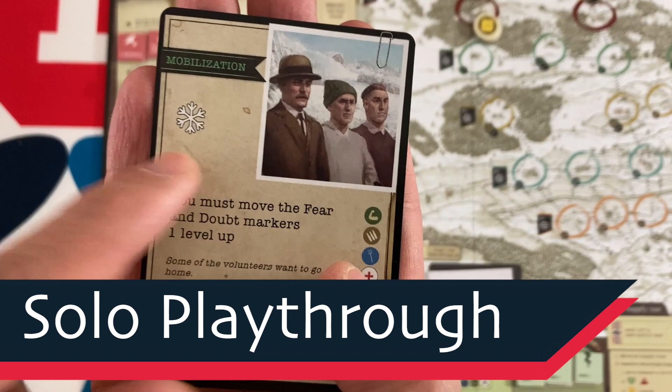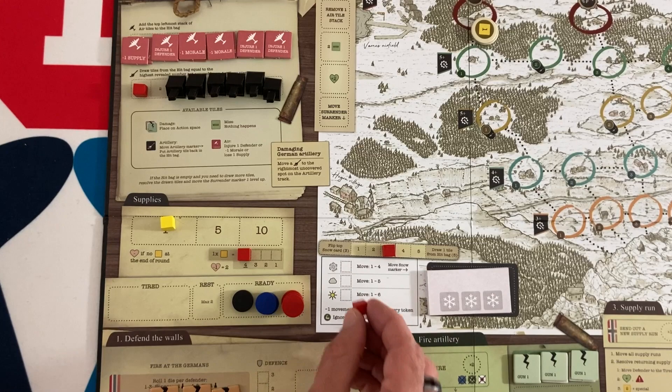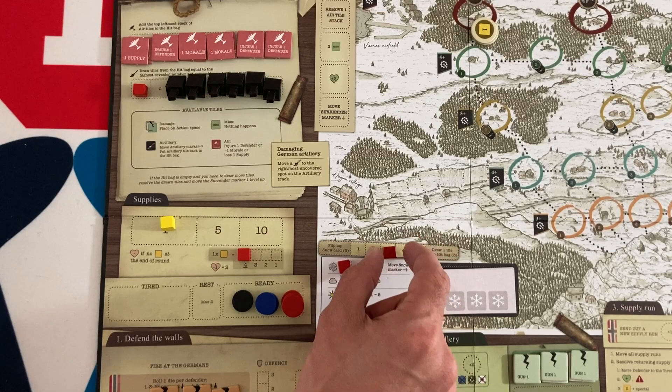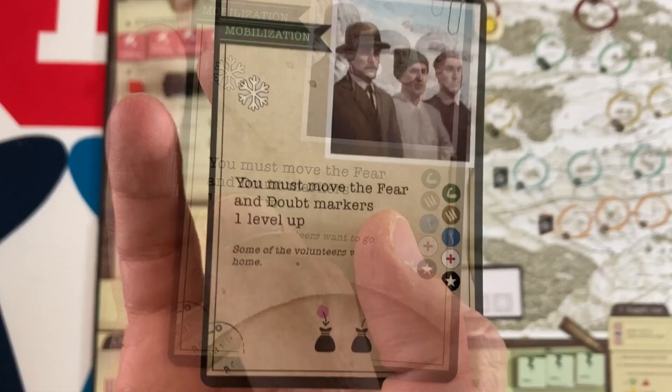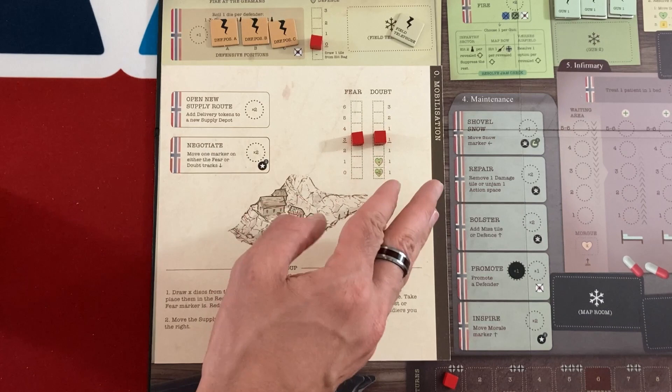Each turn starts with the flip of a card. First, it tells you what the weather is — in this case, it's snowing. That moves the weather token to the indicated type, which mainly limits movement for people making supply runs. Whenever it snows, the snow marker increases by one space to the right. Next, there's a text effect: this one says you must move the fear and doubt markers one level up — some of the volunteers want to go home.